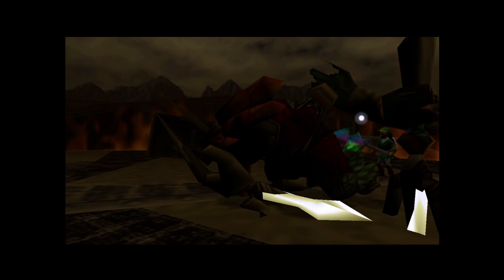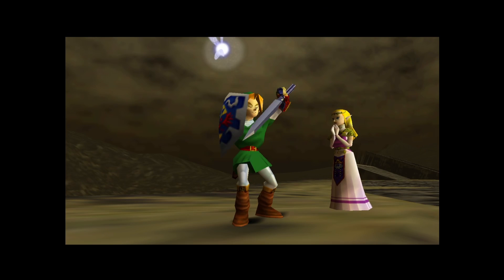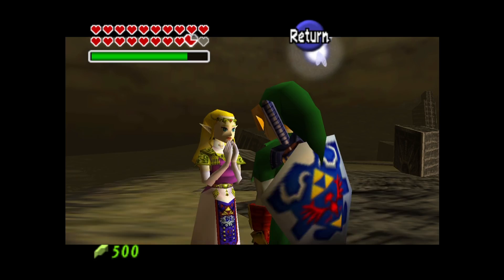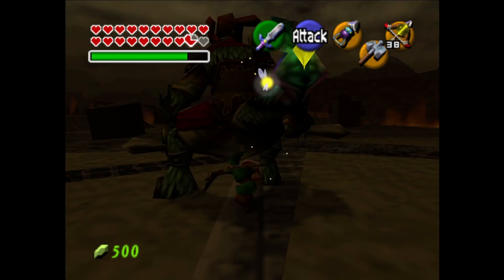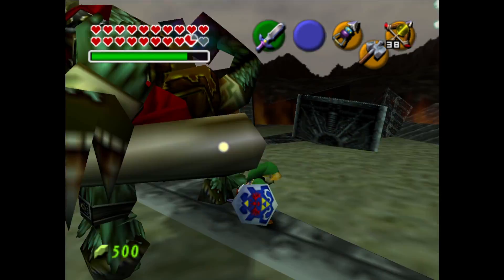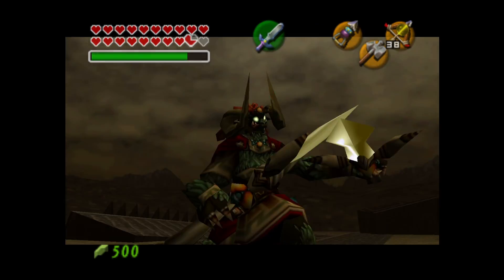I'm not particularly cheesing it — I'm just using my resources to my advantage. I've done it a million times so there's no way I can pretend I'm having difficulties. I've lost to this boss fight before. We get the prompt to use the Master Sword to destroy Ganon with the sacred sword. We roll back in for a free hit on his butt while he's staggered. We keep doing our thing — I think that's the last hit. That's it.